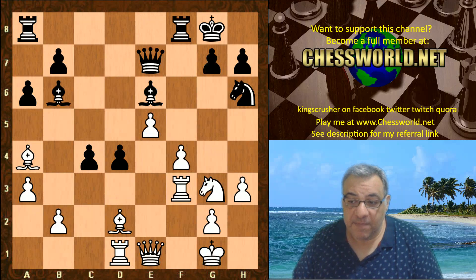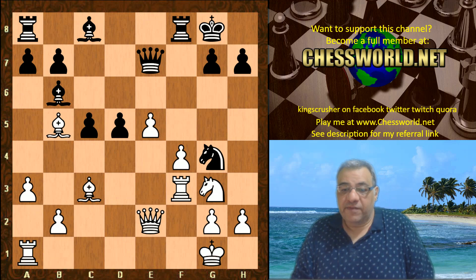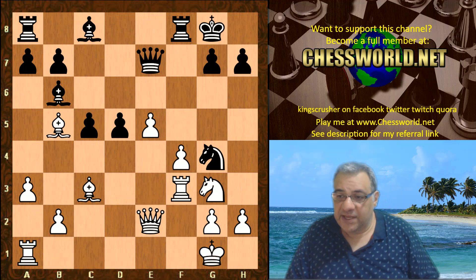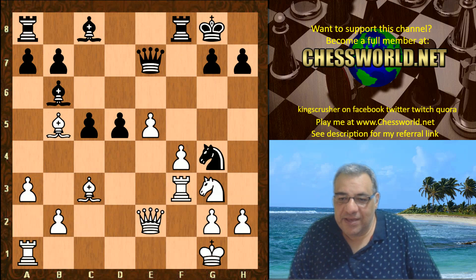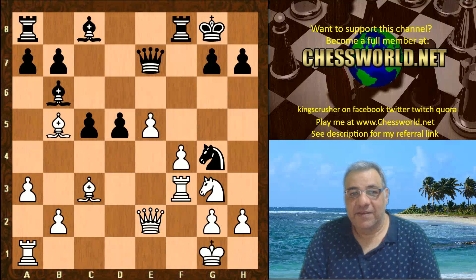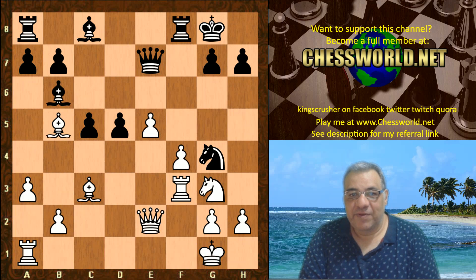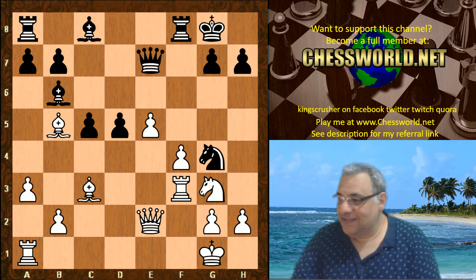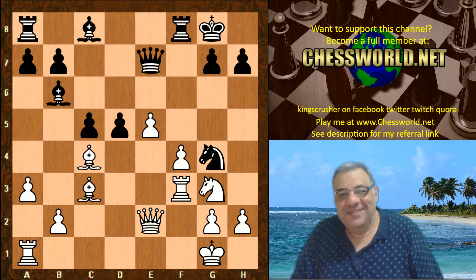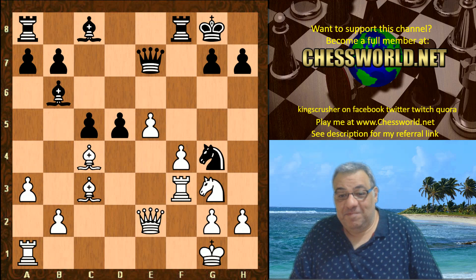Black starts to move its pawns in the center and this is extremely nice for black — black has a small edge there. But Leela actually avoids all of this with h3. There's a very clever, ingenious move played in this position — it's not h3. I wonder what you would play here with the white pieces. I give you five seconds to pause the video. It's a bit of a counterplay-crushing but also king-attacking move.